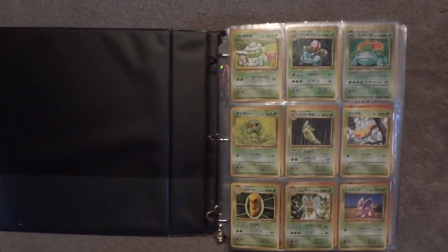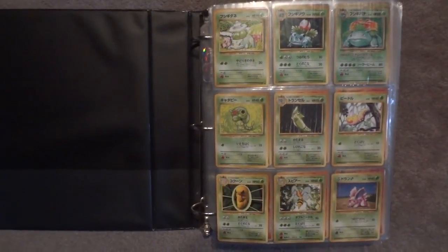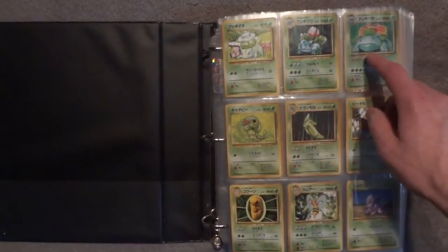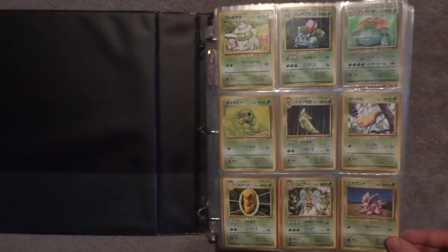What's going on guys and gals, this is Wake Run Collapse. I'm doing a complete set video because I just completed base set and I'm stoked about it, so I wanted to do a quick video for you and show the entirety of the complete set. This Venusaur holo right here was the last card that I needed, so I'm really really glad to have gotten that in the mail.